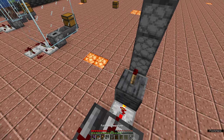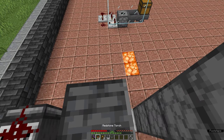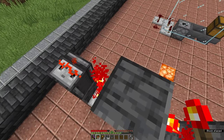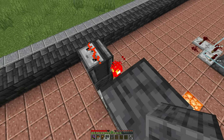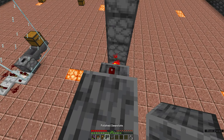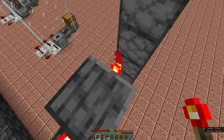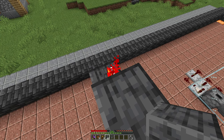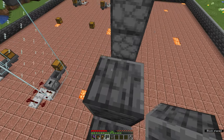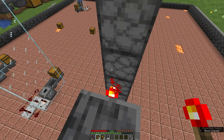This is where the redstone torch chain begins. Place a block on top of that torch, jump up onto it, then put one torch on this side, one torch on this side, and then another block on top of that torch. Jump up onto it, then a redstone torch on this side, place a block on top of that. At this point you should be able to see the pattern repeating: place two redstone torches on one block, place a block on the torch away from the stack, place another redstone torch, and just keep doing this placing blocks on top of the torches until you get to the very top.